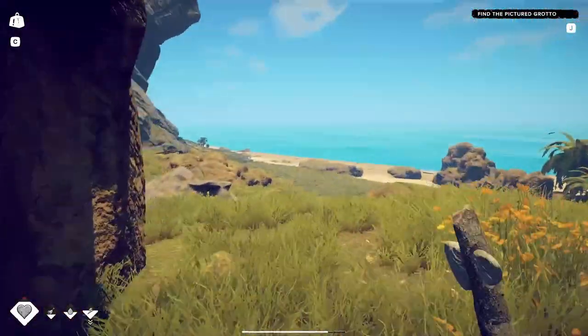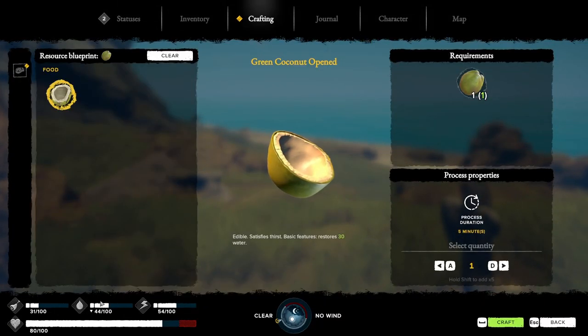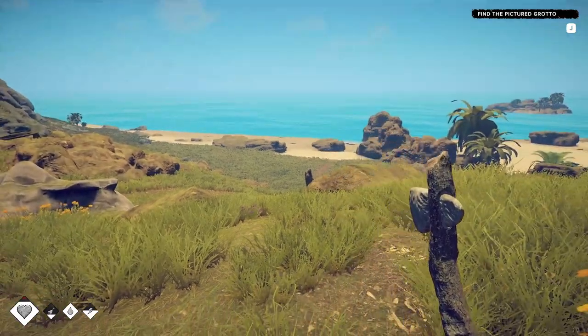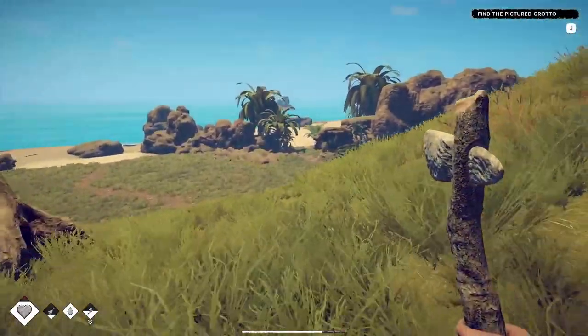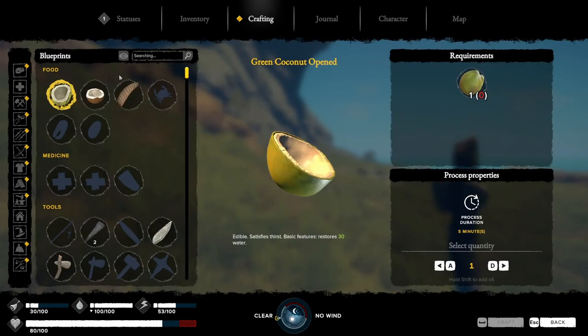I am overloaded, as you can see right there — I am slowed down. I need to get some water, so I'm going to open these coconuts. Going back into my inventory to get some water. Okay, I'm full up on my thirst level, which also helps reduce my weight. I do want to make a spear — weapons is right here. I also need to make a fire starter.